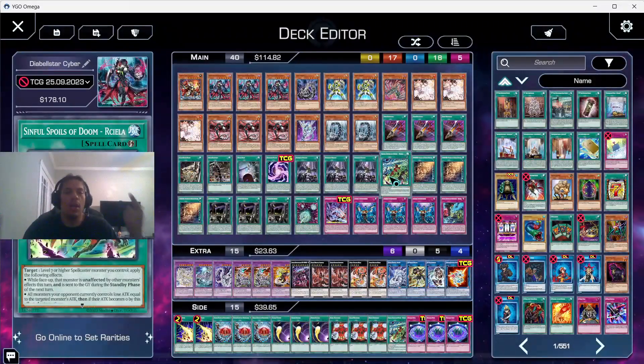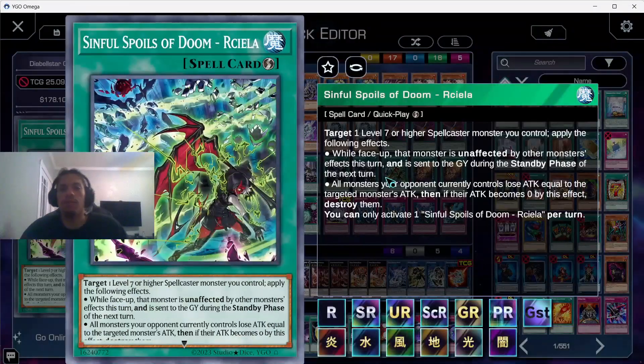Power Bond for Chimera. Cyber Load Fusion is probably the only card I didn't really need — I might cut it, but it is our searchable fusion and can steal games sometimes. Triple Droplets because we have extra cards on the board thanks to Diabelstar, making it more playable. Our first Sinful Spoil card is Sinful Spoils of Rekalia — tongue twister.